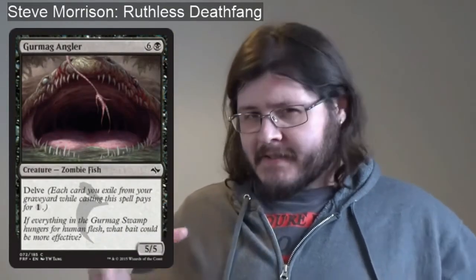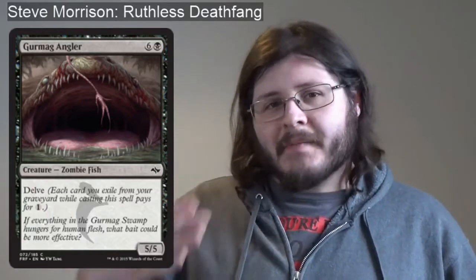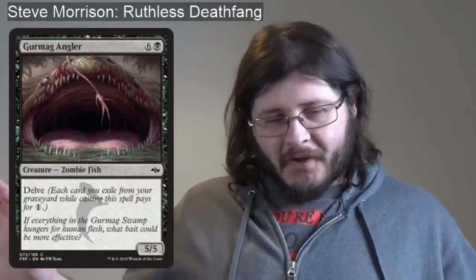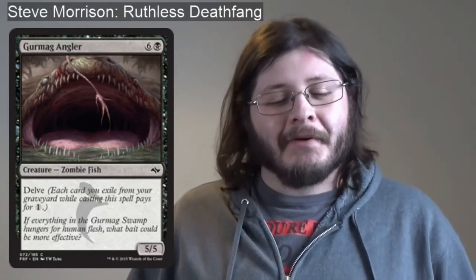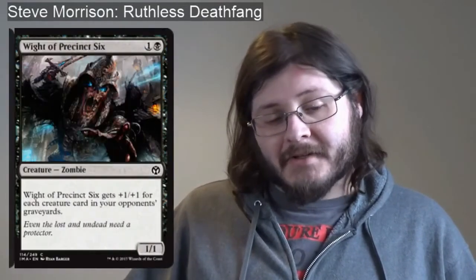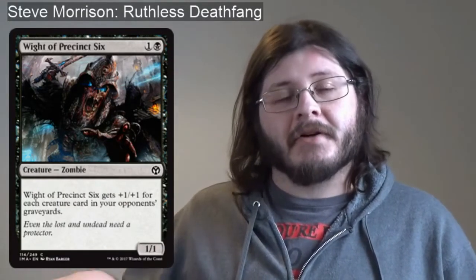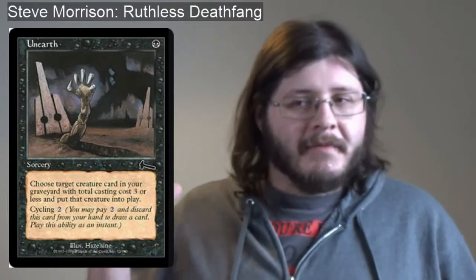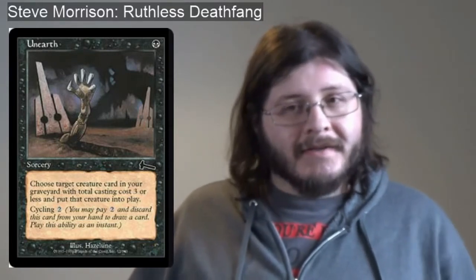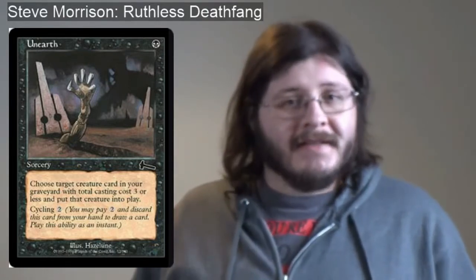Then we've got Grimgrin Angler — another direction the deck can go, really just using your graveyard to fuel your bigger spells. As we jump up in rarities you'll really start seeing that when I add delve cards. I wish Treasure Cruise wasn't banned, but it probably is for good reason. So it's six colorless and one black, a 5/5 with delve — just a big zombie fish. And Wight of Precinct Six gets +1/+1 for each creature in your opponents' graveyards. Tragic Slip of course — how could I not include that. And Unearth — the only straight graveyard-to-battlefield reanimate spell I have right now. Just imagine the deck I'm heading towards: sacrifice your creatures, recur them, sack them again for crazy effects. That's my deck in a nutshell.